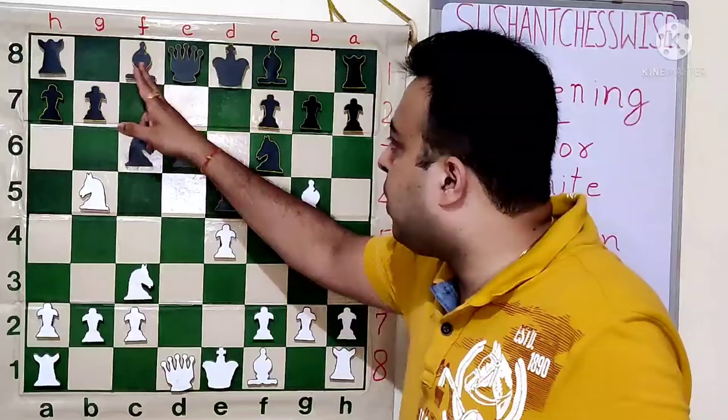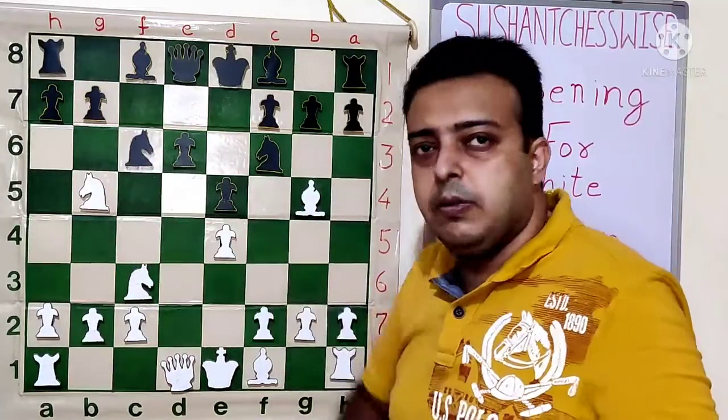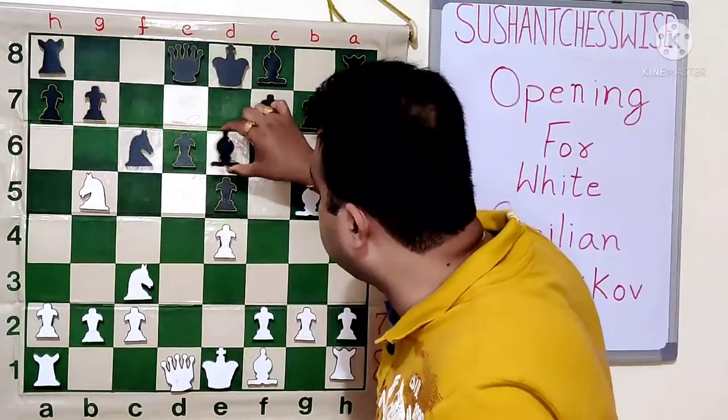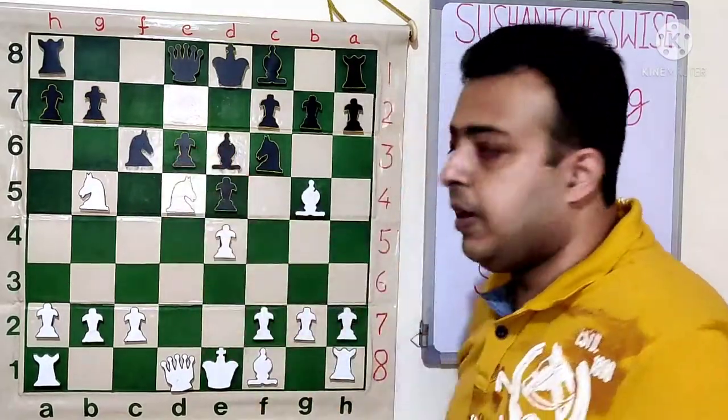Black can try to cover the D5 square with Bxe6, or sometimes go B5. But if black plays Bxe6 right now, white has a very strong move: Nd5, immediately attacking the pinned knight with a threat on C7.